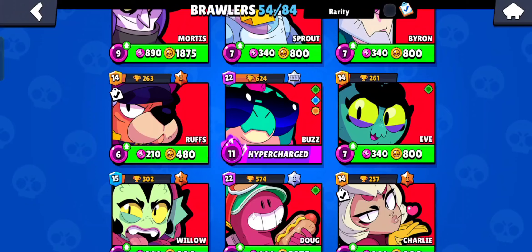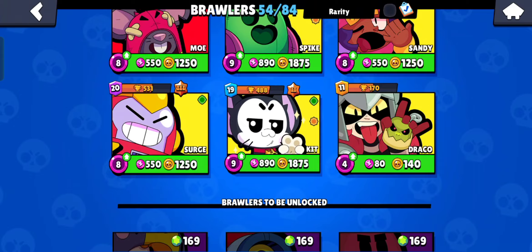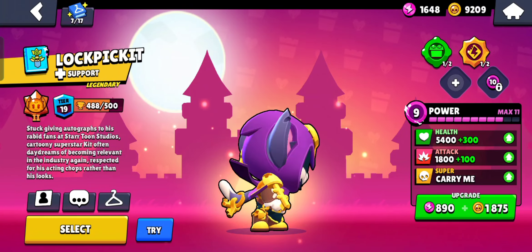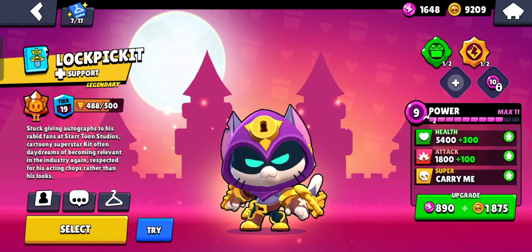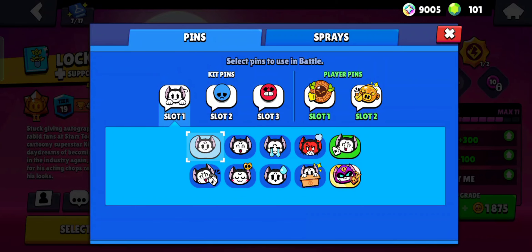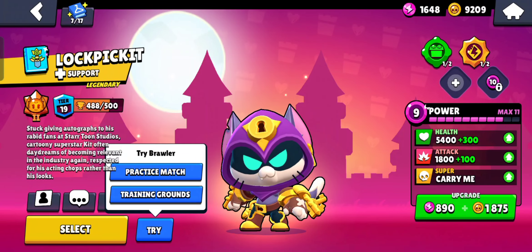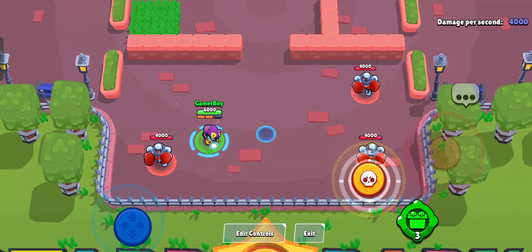Let's select Kit — scroll down, select Kit. The skin is amazing, it looks totally good. Let's try the pin in the pin section — new pin, select. Nice! Now let's try the skin in the training ground.